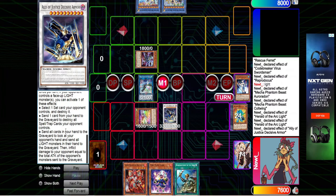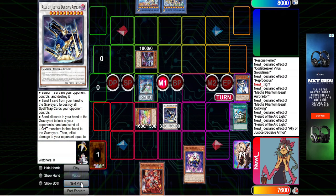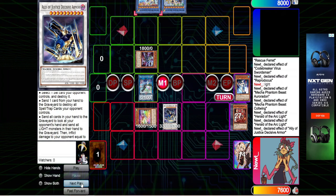Then inflict damage to your opponent equal to the total attack of the opponent's monsters sent to the graveyard. As you can see, 4,000 plus 4,000 is 8,000. We're going to pitch their entire hand, burn them for 8,000, say GG, ask them what god they pray to, and send them straight to the Shadow Realm. There are Drytron cards in this Drytron FTK.